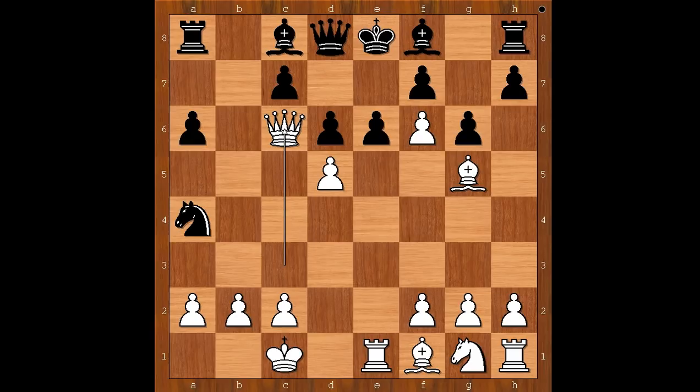Queen to c6 check, but the player with black pieces was not worried — he had bishop to d7, defending everything.